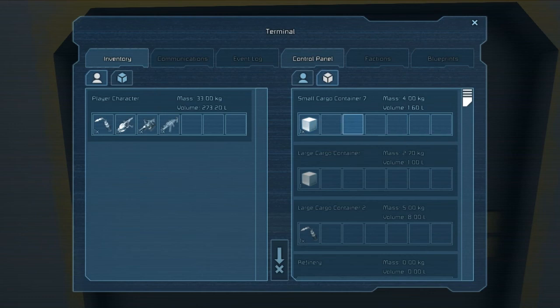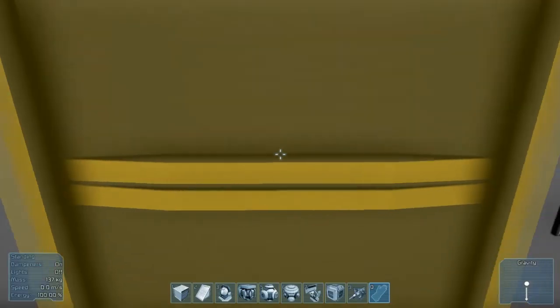As you can see, there are slots and amounts. I have a couple of things in my inventory already that come with it automatically, like a welder, grinder, hand drill for mining, and an automatic rifle. In here it looks like there are some steel tubes, which I'm assuming you're going to be able to use to build things later on.